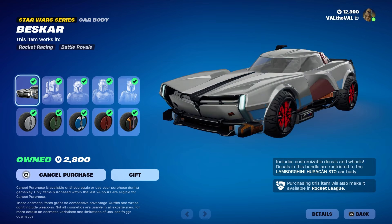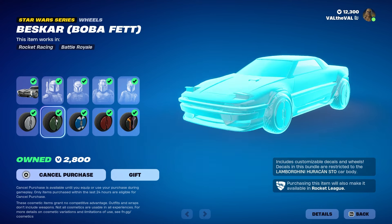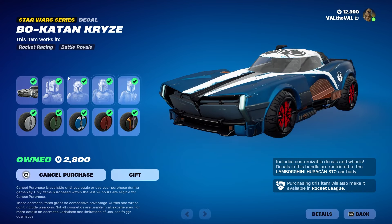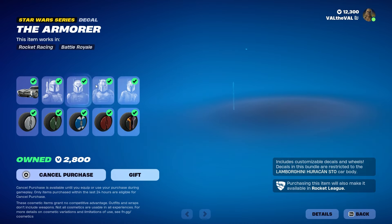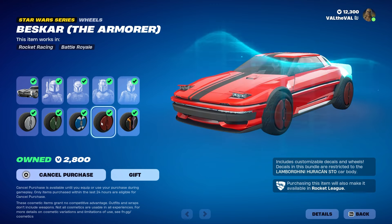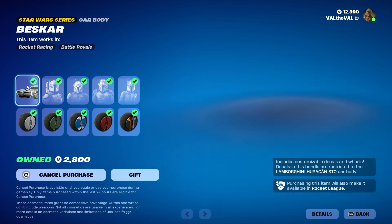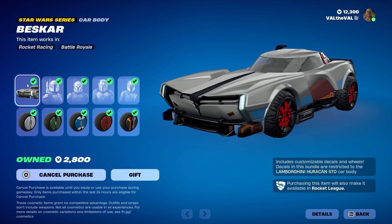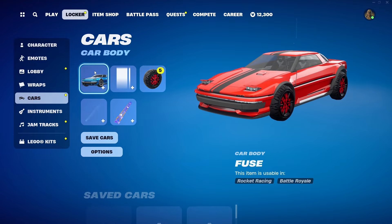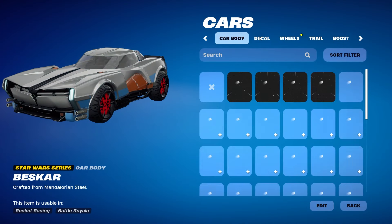There's the Mandalorian version along with matching wheels, we also have Boba Fett and his wheels, Bo-Katan with her armor, and Sabine Wren — and there's a matching set of wheels for each of them. Pretty cool, they definitely cooked with this one. I'm excited to review it, so we're going to go ahead and customize our vehicle.